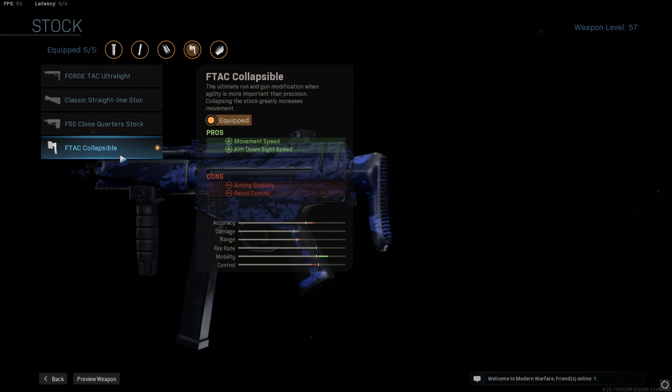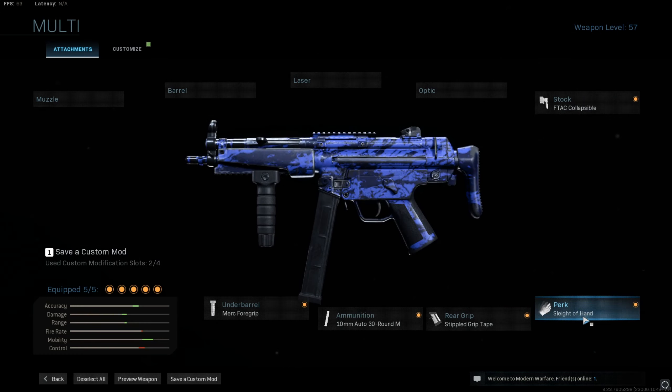I run a stock which is an F-TAC Collapsible, then I run the perk Sleight of Hand, rear grip Stippled Grip Tape — that's pretty much the grip that everybody uses for any gun, one of the best grips for sure. Ammo: 30 round mags, and I run the underbarrel Merc Foregrip.